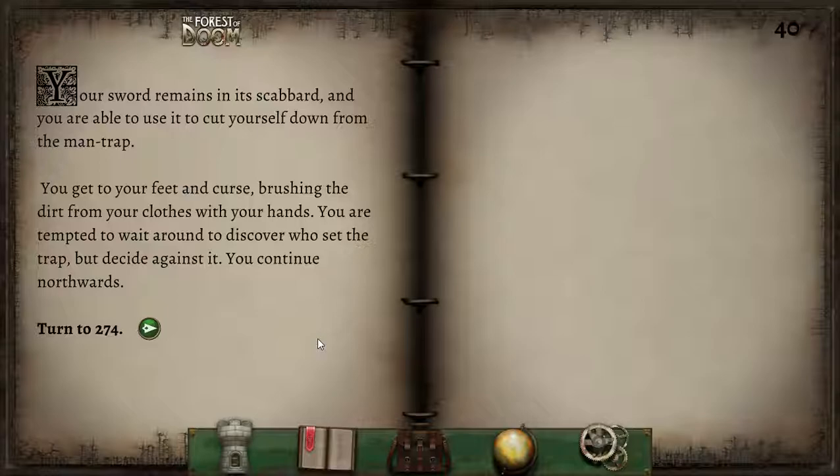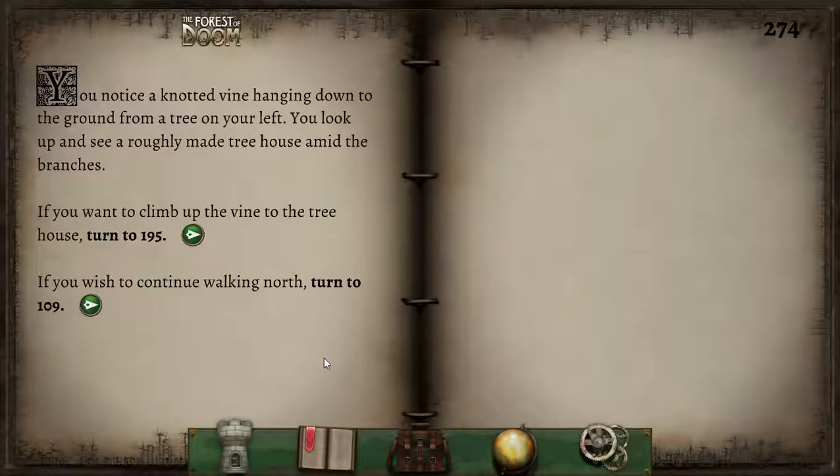Your sword remains in its scabbard and you are able to use it to cut yourself down from the man-trap. You get to your feet and curse, brushing the dirt from your clothes. You are tempted to wait around to discover who set the trap, but decide against it and continue northwards.